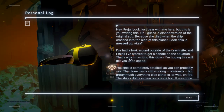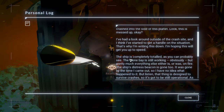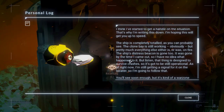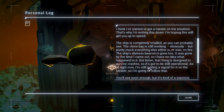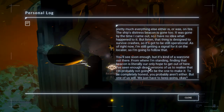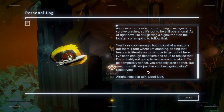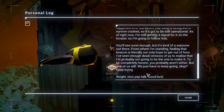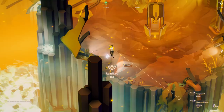Hey Freya, just bear with me here — this is you writing this. Or, a cloned version of the original you, because she died when the ship crashed on this planet. I've had a look around outside the crash site and I think I've started to get a handle on the situation. The ship is completely totaled. The clone bay is still working, obviously, but pretty much everything else is or was on fire. The ship's distress beacon is gone too — it was gone by the time I came out. That thing is designed to survive crashes, so it's still got to be operational. I'm still getting a signal for it on the locator, so I'm going to follow that. It's kind of a war zone out there. Finding that beacon is literally our only hope to get out of here. I've seen enough dead versions of us to realize I'm probably not going to be the one to make it. You probably aren't either, but one of us will. We have to just keep going. Nice pep talk. Good luck.